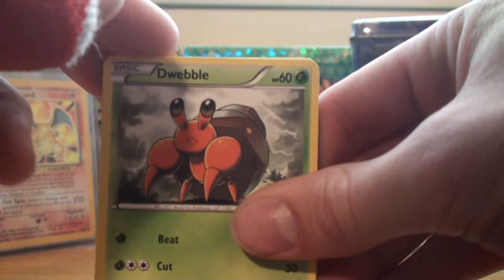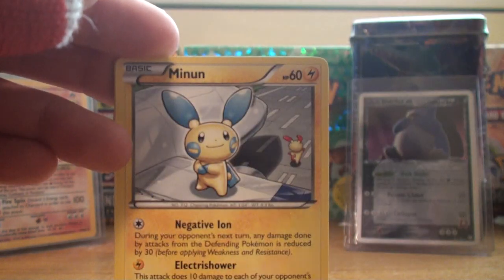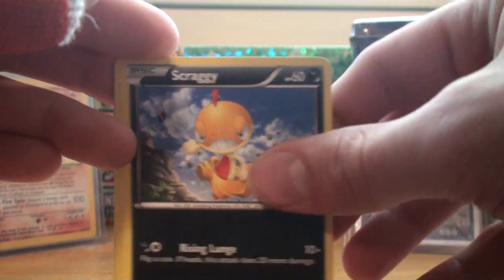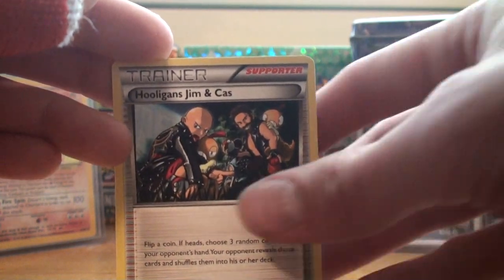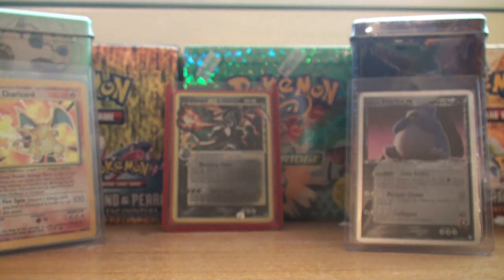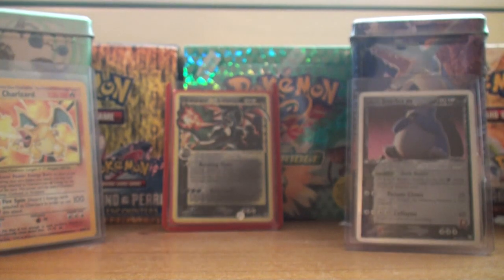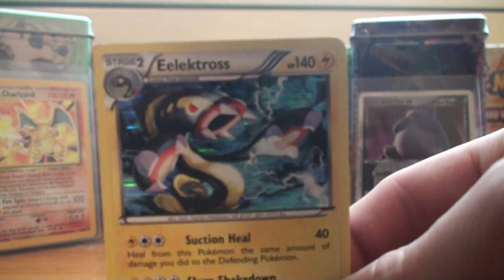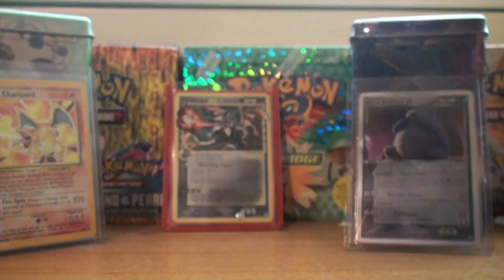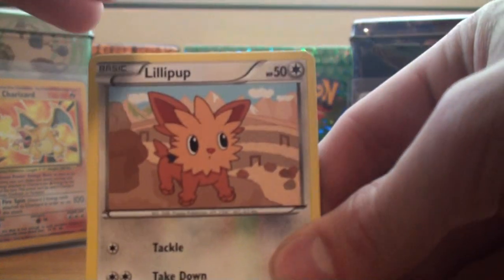On to the next pack — we have Dwebble, Torchic, Minun which goes very good with Plusle, Carablast, Scraggy, Jolteon, Hooligans Jim and Cass, and Prinplup. As a reverse, it's a Plusle — very nice. And the rare — ooh nice — an Electross, beautiful right there. I've got two of those, actually I might even have three now. I think I definitely have like three Haxoruses and like four Empoleons.